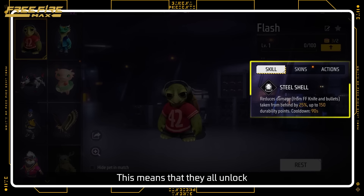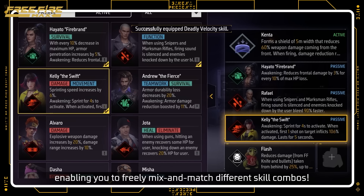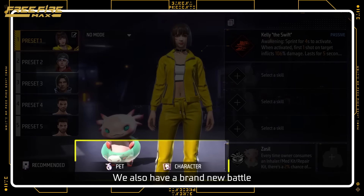Characters and pets will no longer depend on their levels. This means that they all unlock with the maximum possible potential, enabling you to freely mix and match different skill combos.